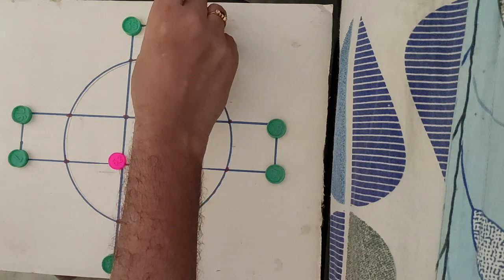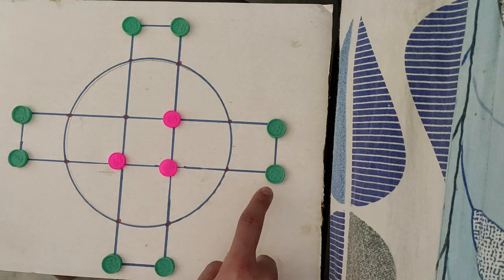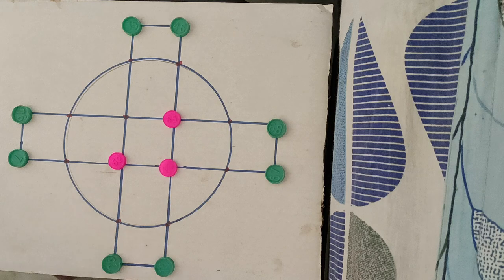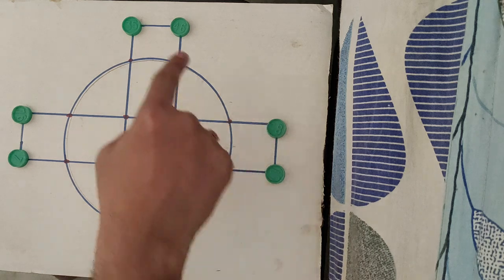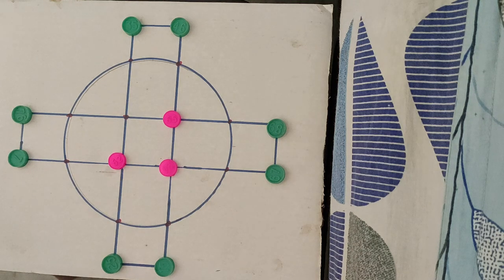The idea is we need to make the tiger unable to move anywhere — we need to make them tied up. For that, we need to strategically place the goats. These corners are very important; we need to fill these corners with goats. If you are on the tiger side, you should not put your tiger at these corner points, because it is very easy for the goat team to tighten up the tiger from those positions.